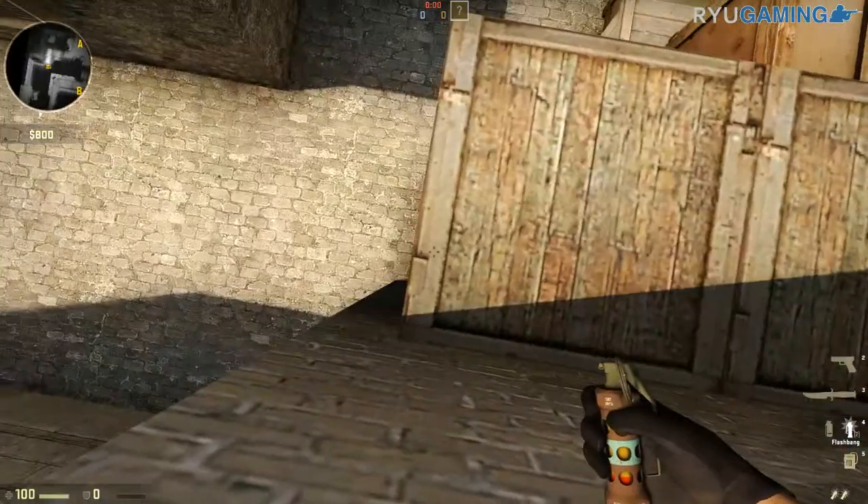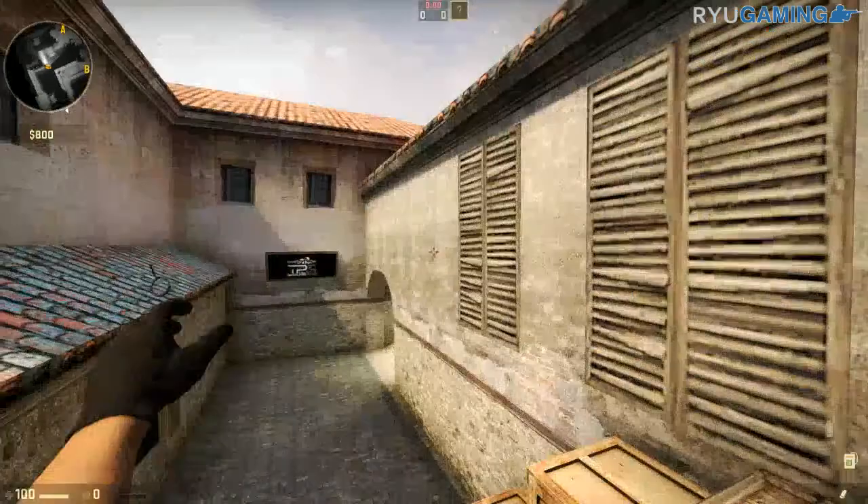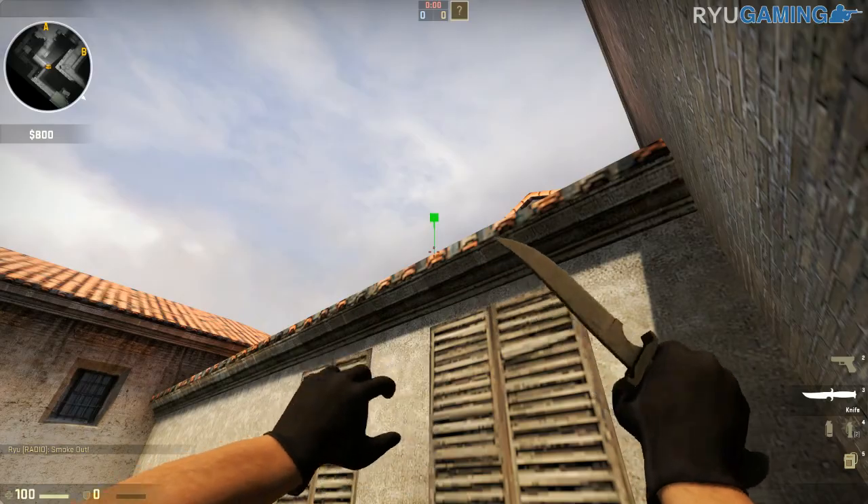What you're going to do is stand against this part of the box as far back as possible. You're going to put your crosshair above this orange thing and you're just going to let it go.